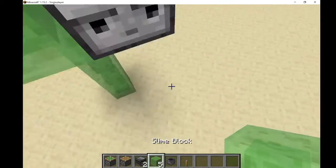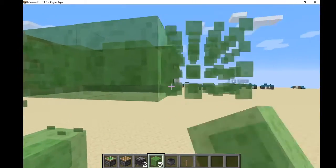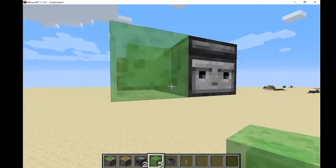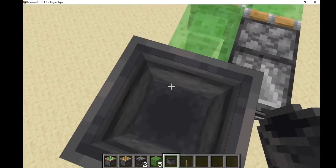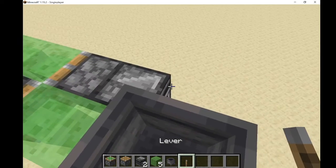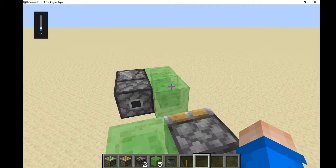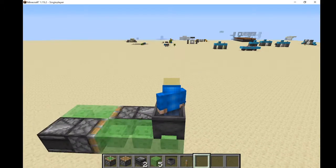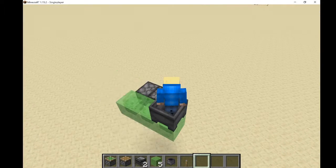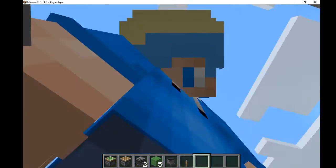Come back here and place another observer, then place a block there, put your cauldron down, then come right here and place your lever.